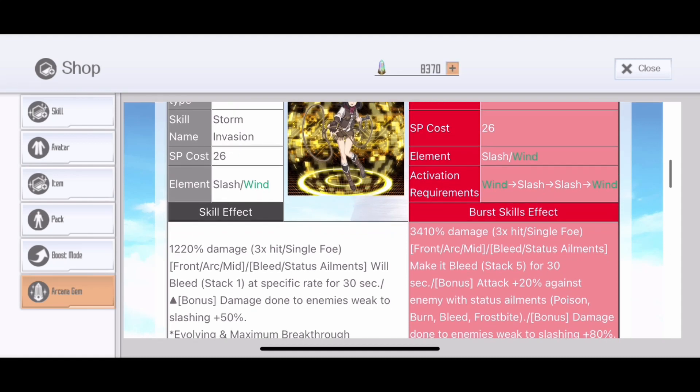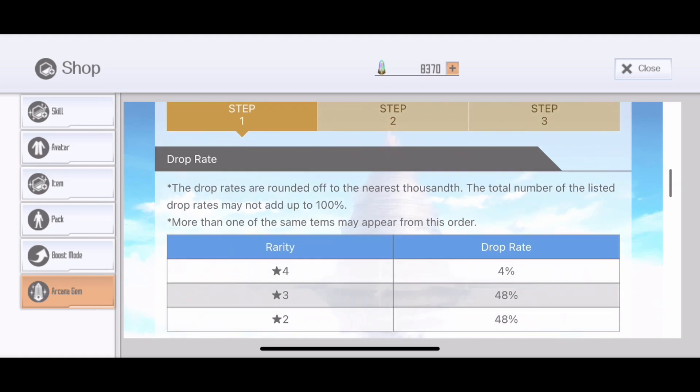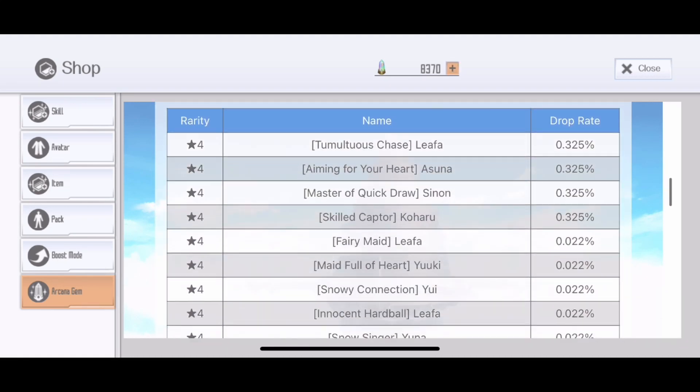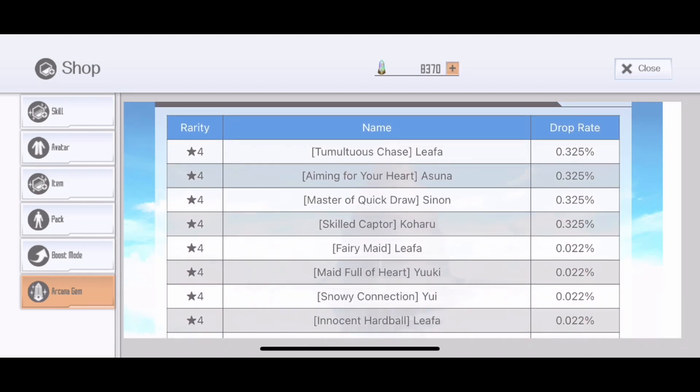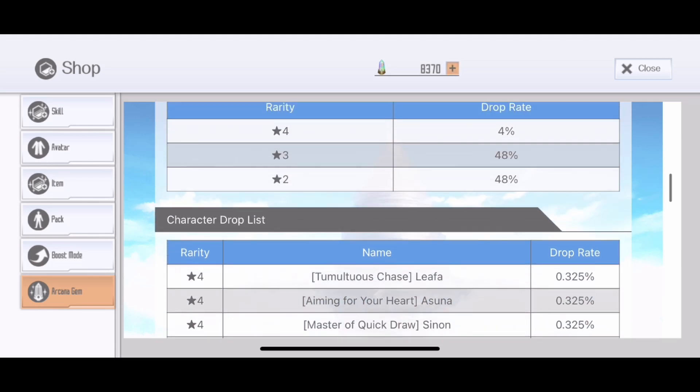80%?! Damn — if the enemy is weak to slash. This is actually a good burst skill, specifically for bosses that are weak to slash. For the raid, 0.325, so in total 1.3 for the fusion skill. Scrolling down, we have 8.125% for the individual, and together it should be close to 33% for fusing and 67% for a random 4-star.